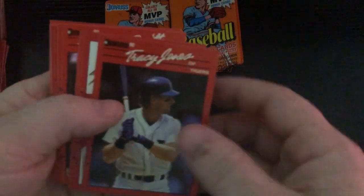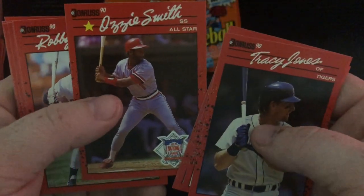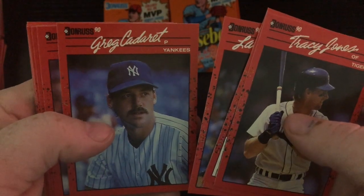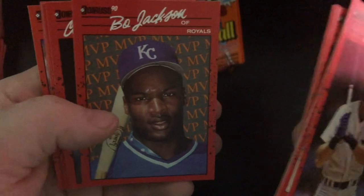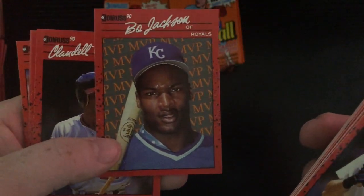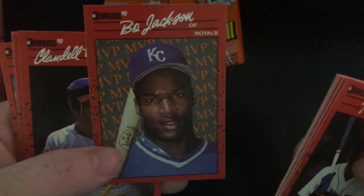I'd like to find the Griffey in this. Tracy Jones, Dan Gladden, Joey Belle, another nice Ozzie Smith All-Star, Robbie Thompson, Matt McCullers, Greg Cadaret, Greg Harris, Bo Jackson MVP — nice. I enjoy that card. It's just a nice card — nice corners, nice everything, all around a good card. The spacing is awesome. Love that.